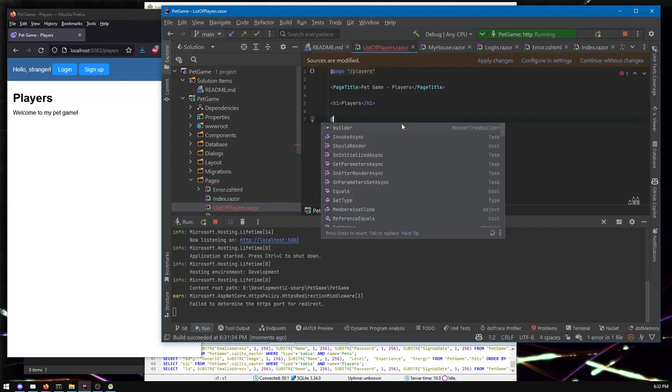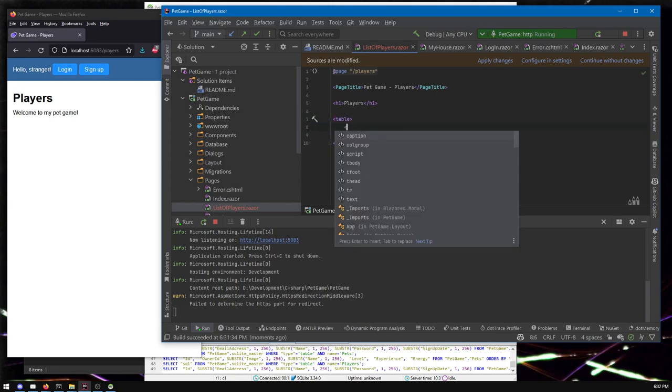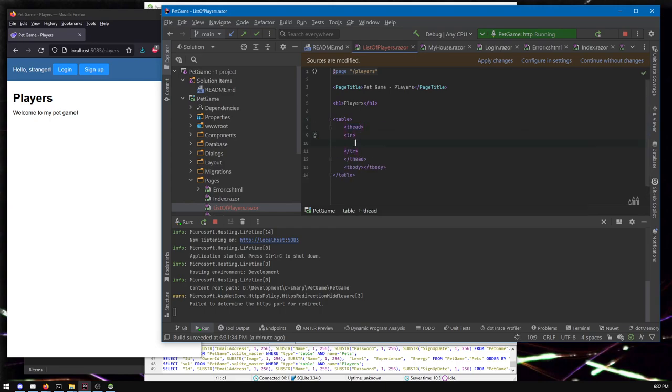We're going to want to go through all of the players and maybe put them in a little table so we can have their name and their signup date. Maybe if you added players being able to choose an avatar for themselves, you'd want to put that in this table too. Let's make a little table and give it a heading — name and signup date are the two things. In principle you could show other information, like last activity date; the base game doesn't track that, but you could add that feature yourself.